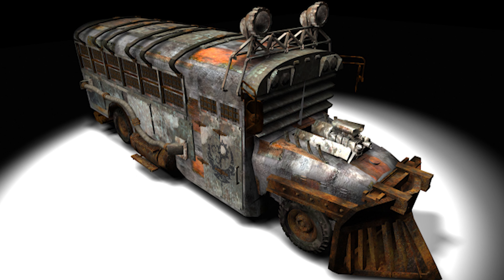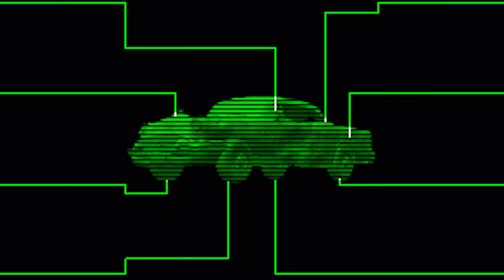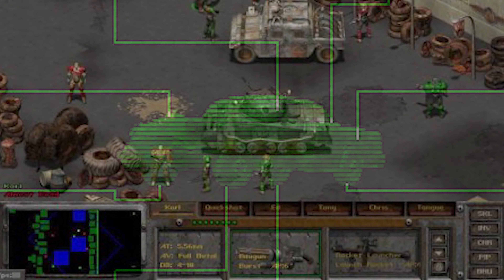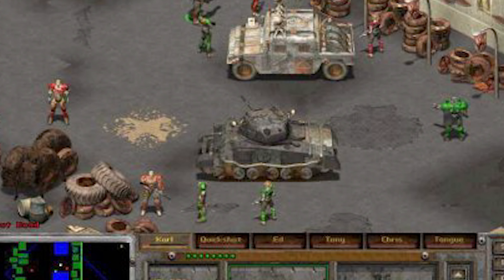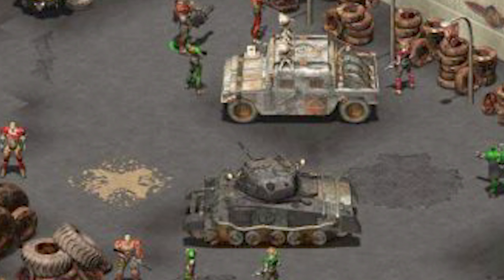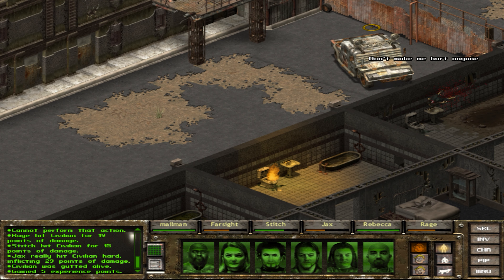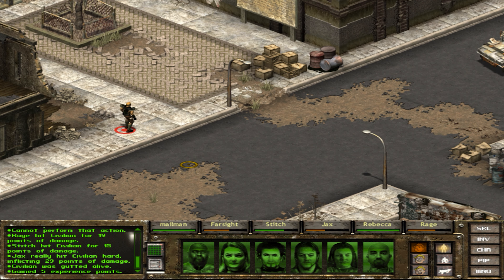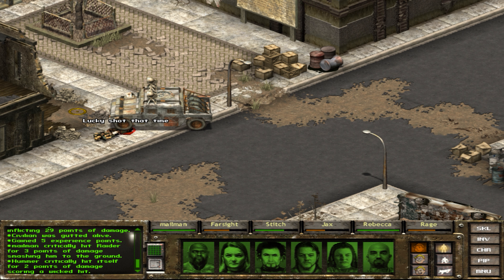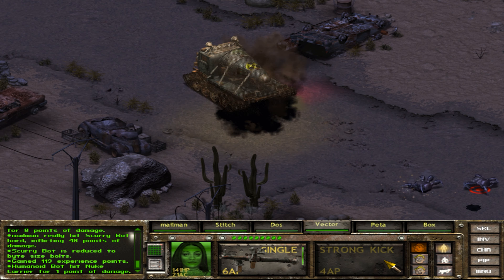There are references to multiple cut vehicles in the game files, and early images even depicted vehicle combat. There are relatively few missions that allow the use of vehicles in the final game. Ed confirmed vehicles were intended to have a larger role, but the reality was they had a number of production and gameplay issues — the team had a hard time balancing their use tactically.